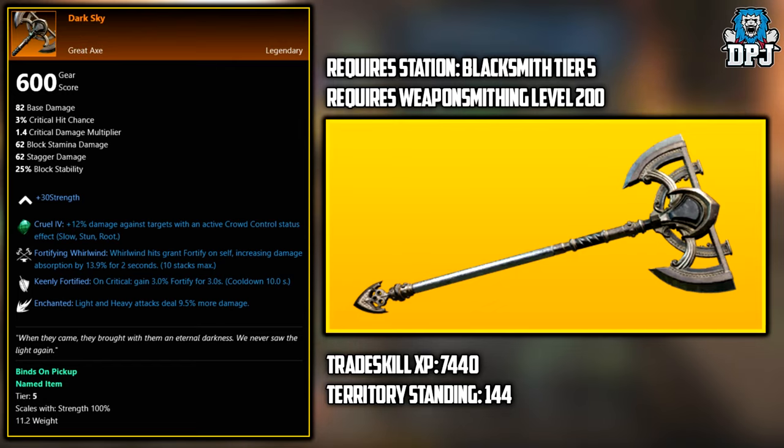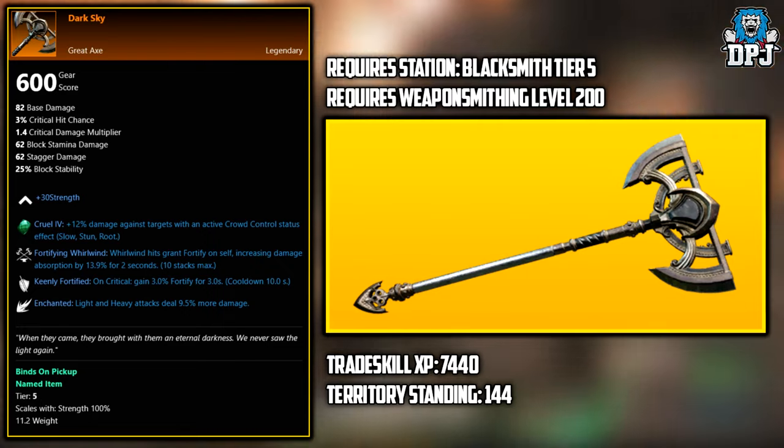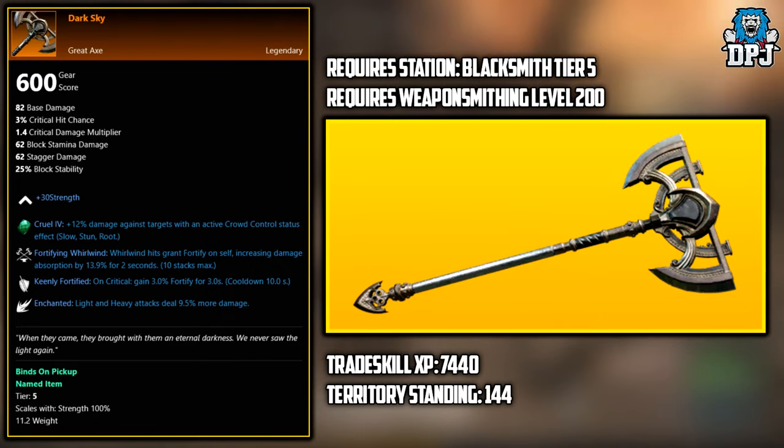Next up, we have the Dark Sky. This is a legendary that you have to craft at the weaponsmithing station. The right materials and levels are needed: it requires a blacksmith station tier 5, a weaponsmithing level of 200, trade skill XP of 7440, and a territory standing of 144.